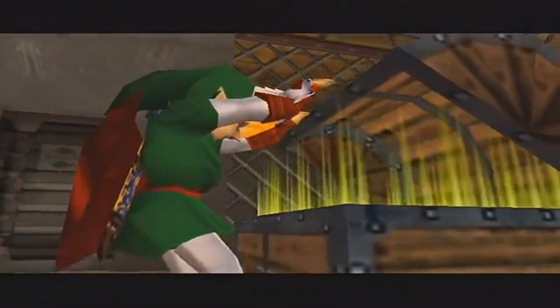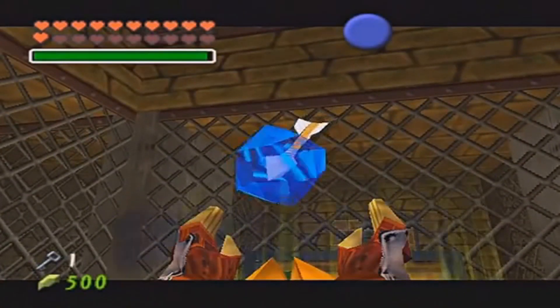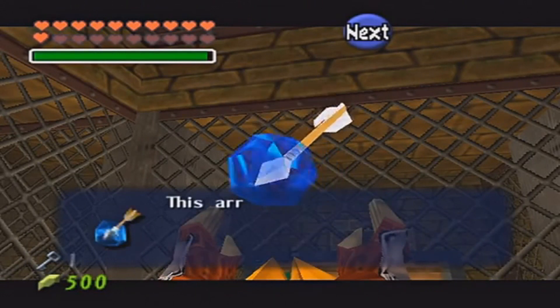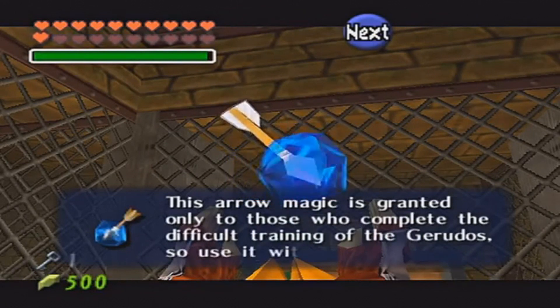One of the more common goals on these cards is to obtain Ice Arrows. While this sounds rather obvious at first, there's also a very unusual way of achieving that goal. What if we would, for example, try to get Ice Arrows as Child Link? As complicated as it might sound, it is possible.